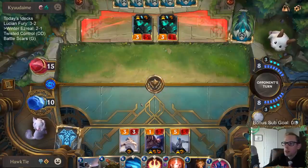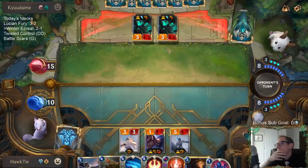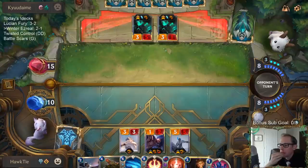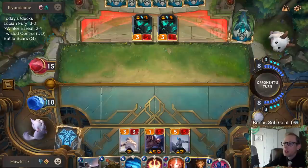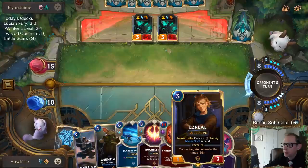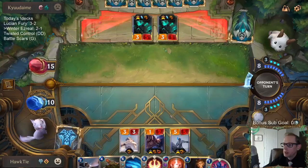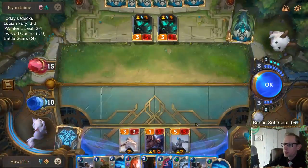Basically what I'm playing right now is Progress Day to find some cheaper removal spells. Maybe I should be casting the Harsh Winds earlier with the Icevale Archer and just get this thing leveled up as early as possible.